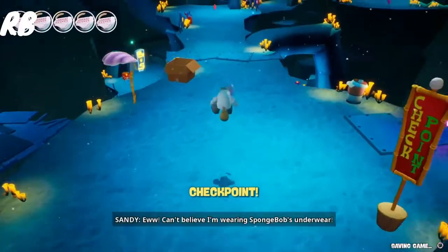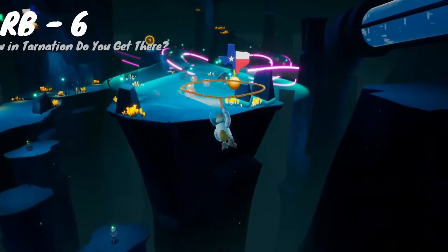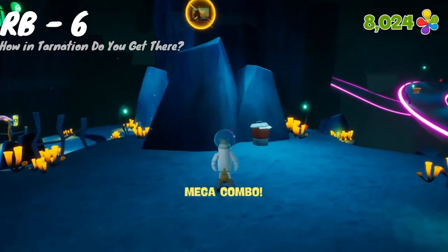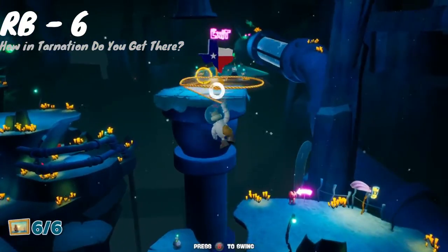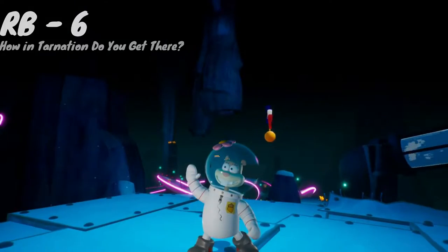For the next spatula in the Trench of Advanced Darkness, take this swinger over to the island with the two sleeping robots. Use the Thunder Tikis to get rid of them. Make sure you grab that artwork on that rock first. That button you pressed earlier underneath the middle island is what unlocked the swinger over here — that's why I told you to do it. Use that swinger to get to the spatula on top of this little tower.